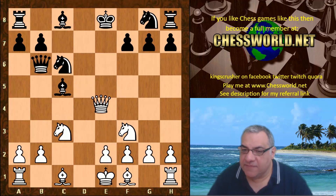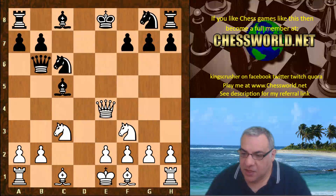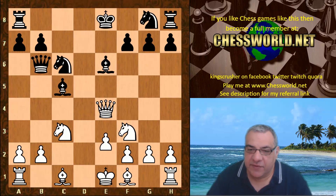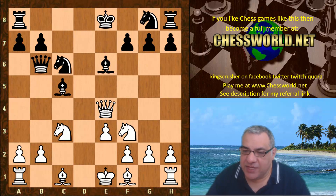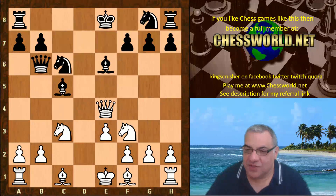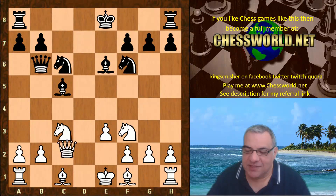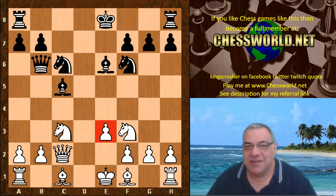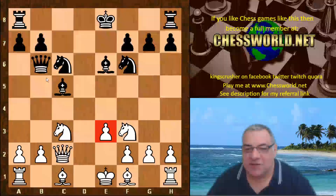Interesting — Queen e4 check, we have Bishop e6, and now e3 here, so the Queen does seem to be a target for gaining tempos. Nf6 — another tempo gain — Queen c2. It does seem a little bit provocative, but white has got that extra pawn. How dangerous and effectual will this extra pawn be?